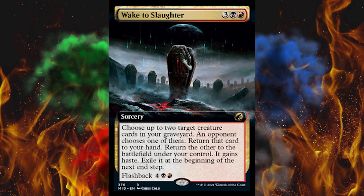Next up, Wake to Slaughter — a 5-cost black-red sorcery. Choose up to two target creature cards in your graveyard. An opponent chooses one — return that card to your hand, return the other to the battlefield under your control. Are you kidding me? It gains haste, then exile it at the beginning of the next end step. But flashback six. This is basically Whip of Erebos Jr., and I hated that card — so degenerate, overpowered, impossible to stop. This is much lower power, but it's like a one-and-a-half resurrect for 5 when you're only supposed to resurrect one thing for 5.